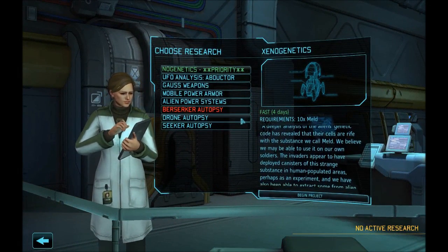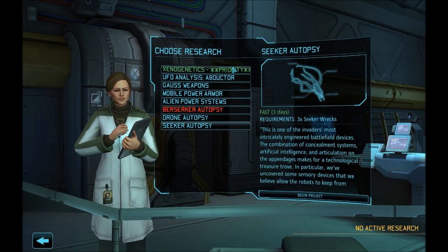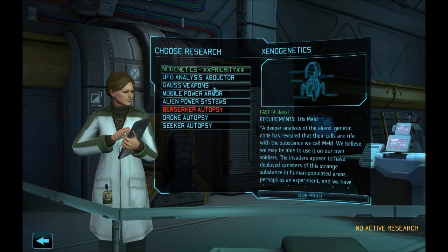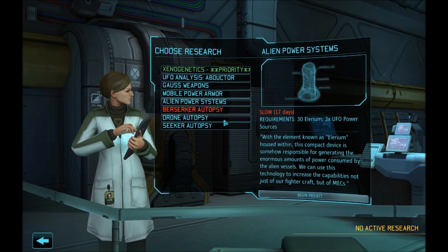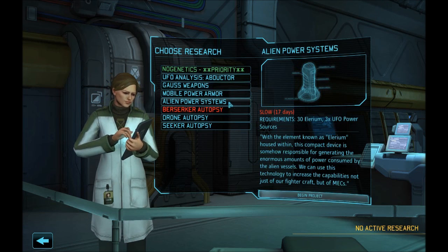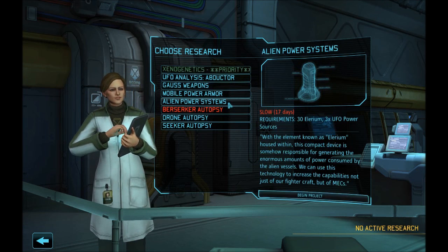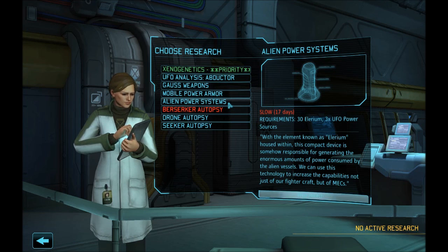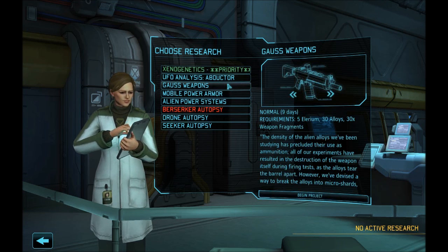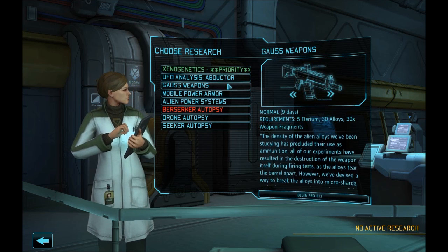We want to do some autopsies — they'll be fast. Xenogenetics is pretty quick as well. Gauss, mobile power armor. I need alien power systems before I can get pulse lasers, so that pushes pulse lasers out another 17 days. They've also increased some of the ammo on the Gauss weapons, which makes that a little more appealing. Before I make that decision, let's do the autopsies first.